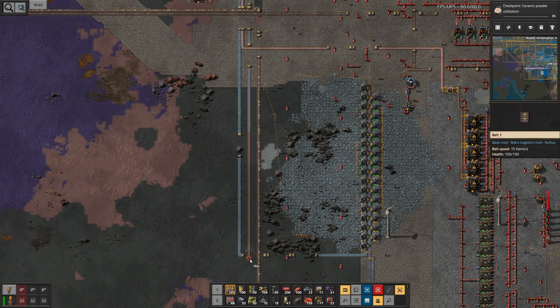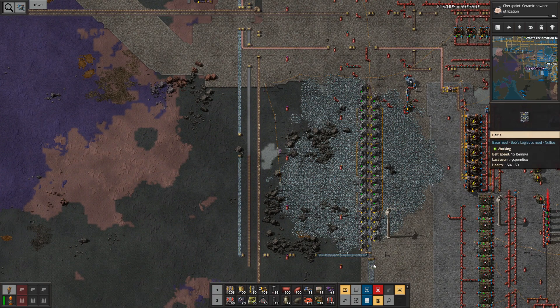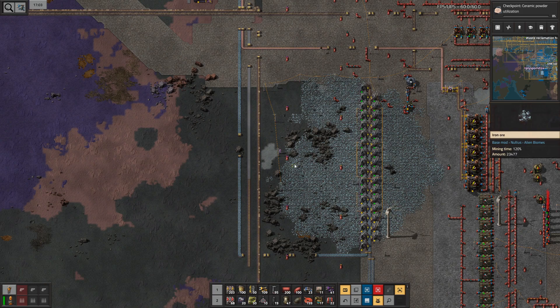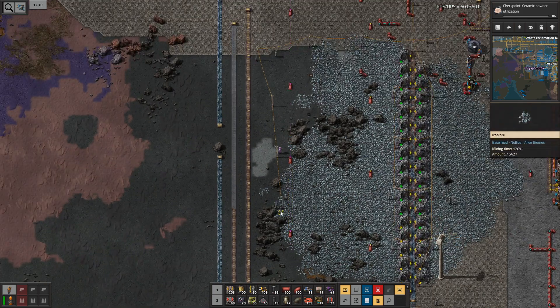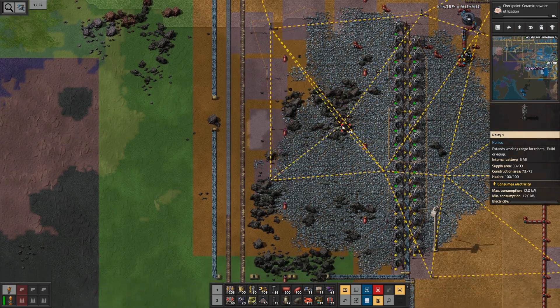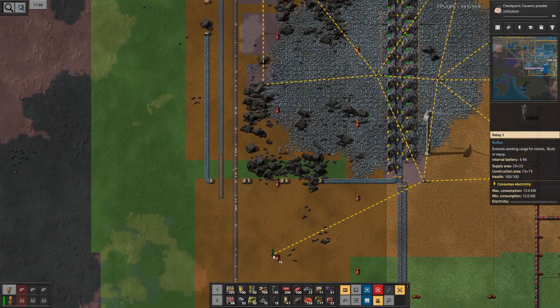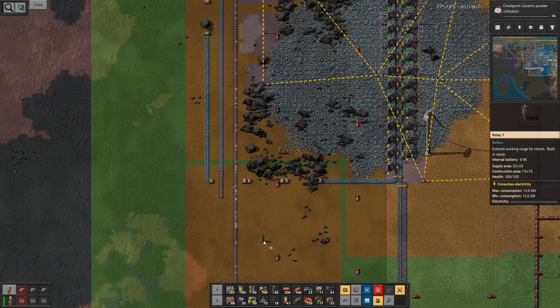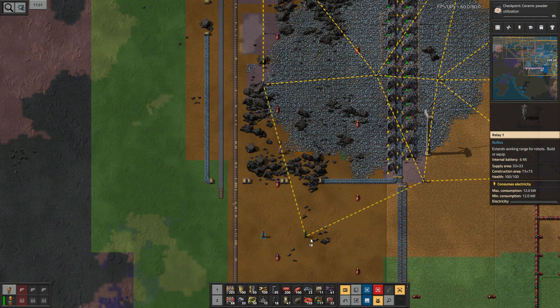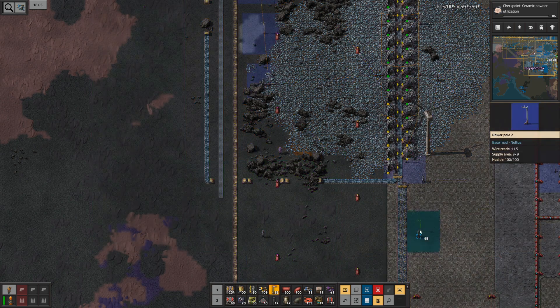This crushed iron ore will get to the place where I would have crushed this iron ore that's being mined there. I think that's my new main source of iron. Now I need to find this other relay again, and before I step into the next area always rebuild the relay, or the next relay.